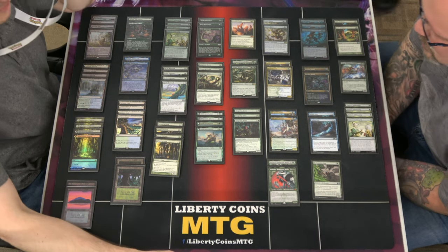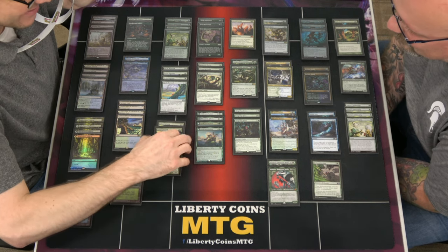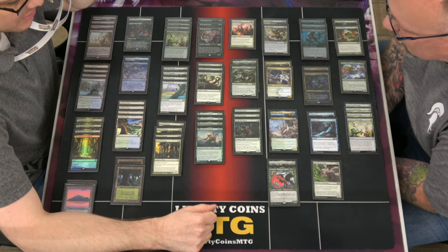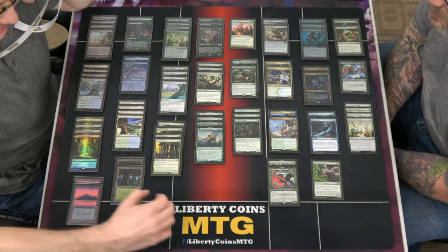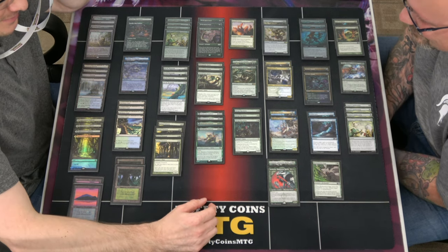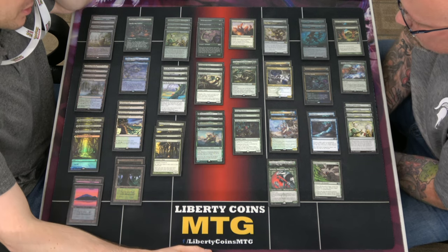Katydids provides a little bit of ramp, which is good, but also produces the white mana which is relevant. And it's a really good blocker early.